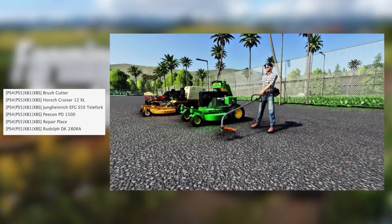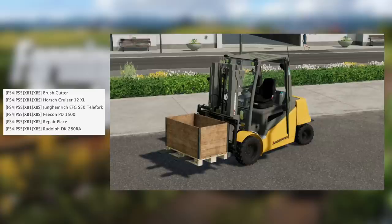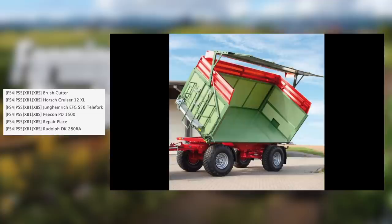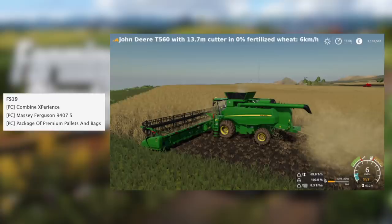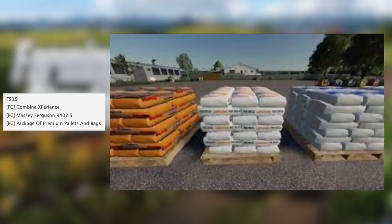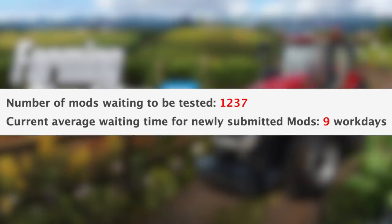More on the testing list: small flatbed trailer, solar field large and small storage piles for earth fruits, tip side HUD, traffic signs pack, personal four-wheel drive pack, water pack, wood harvester manual cutting, and Yara fertilizer. For FS22 consoles we have the brush cutter, Cruiser 12XL, Moon Heinrich EFG S50, Telefork, BM PD1500, repair place, and the Rudolph DK280 RA. For FS19 PC we have Combine Experience, Massey Ferguson 9400S package, and premium pallets and bales.